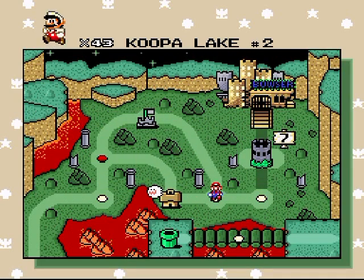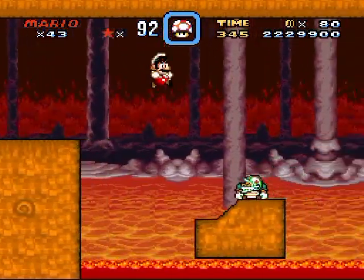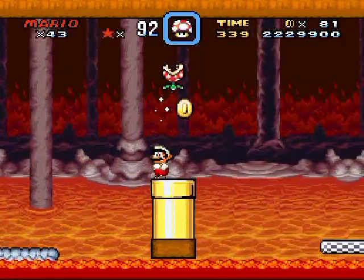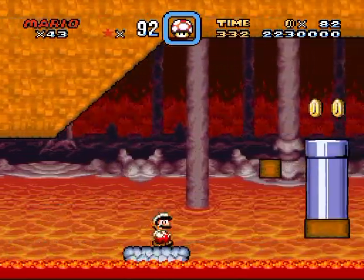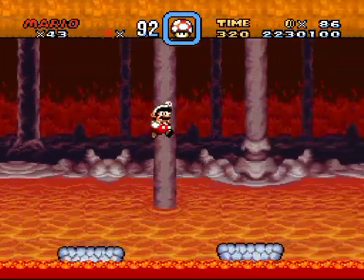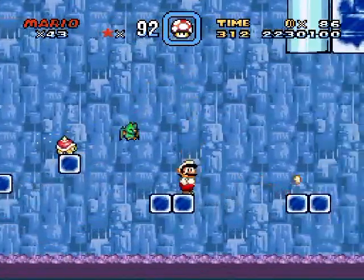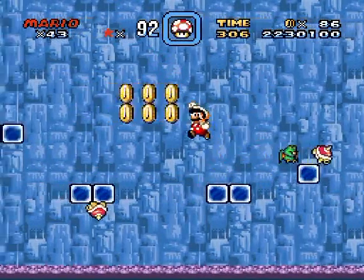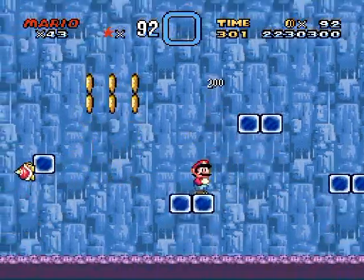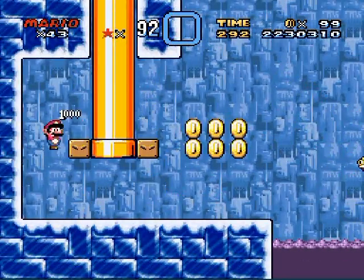I'm gonna assume there isn't a secret exit anyway. I did Koopa Lake 2 in the last part because I did stuff out of order since I wasn't sure if there was a secret exit here. So that level is done, this level is done, let's move on to Freeze Flame Rock. Oh, the awesome music returns! Those jumping chucks — you don't know if they're gonna do a split when they crouch down or if they're going to jump. This is the freeze-flame part of the place. I suppose ice is probably one of the most difficult aspects of a platformer, so it is final world material.